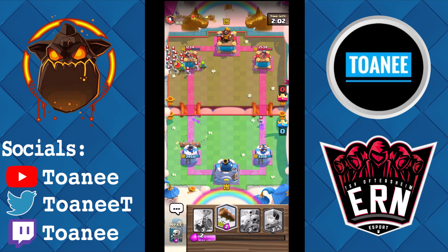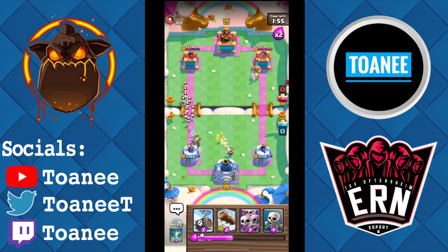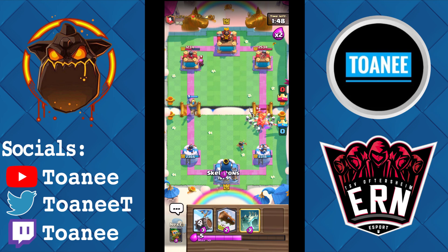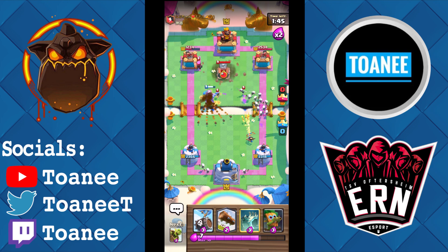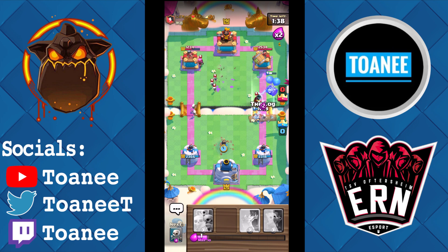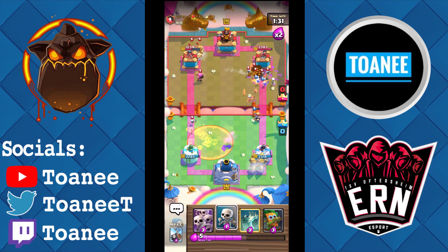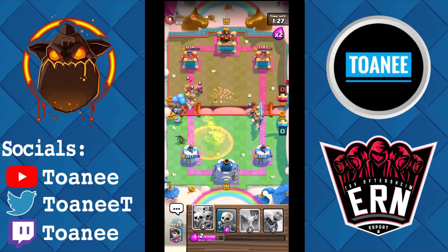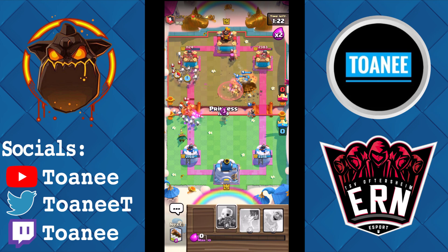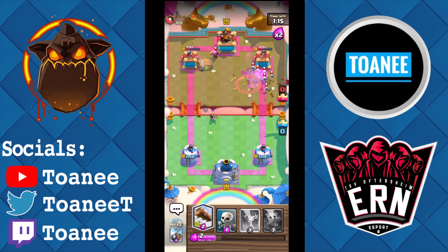He wasted a Log so we should get some hits but we got literally none. Princess on defense — Prince is charging, Skarmy on this side. Skellies split in the back — I'm just going to Skelly Bro this lane, cycle another Princess. Get the Log out — our Princess lives, that's huge! Dark Goblin, Skelly Barrel, Skeleton Army — two Princes on that side — stuff everywhere. He logs — we play log and catch the Dart Goblin, then Goblin Barrel.